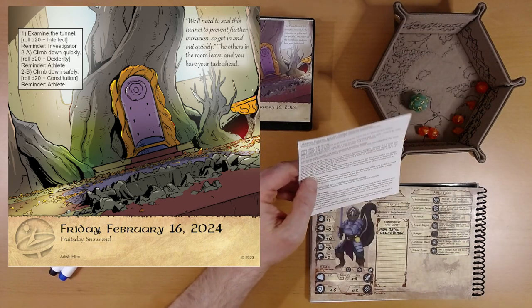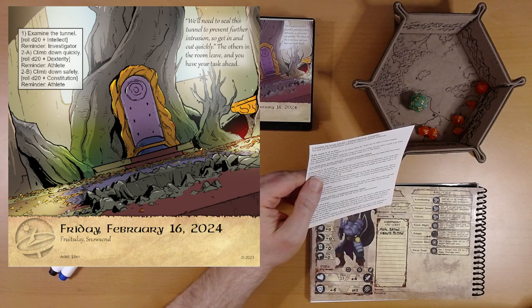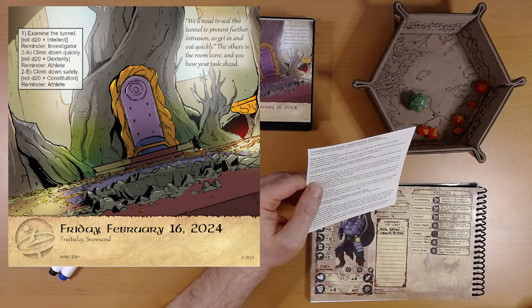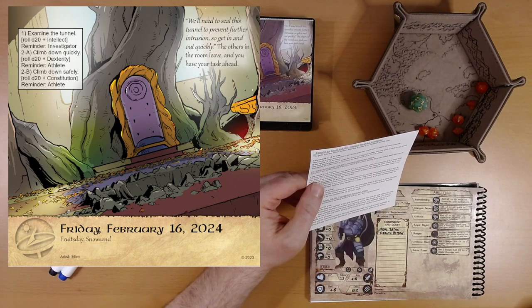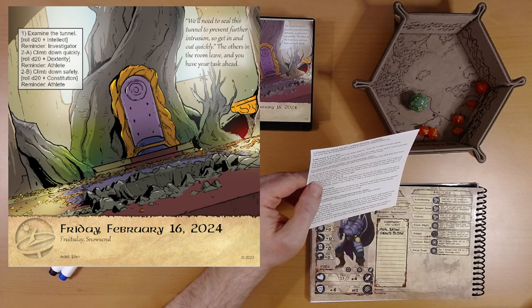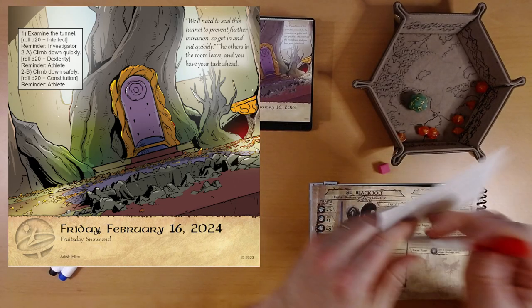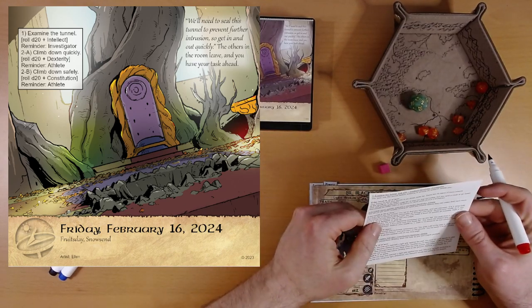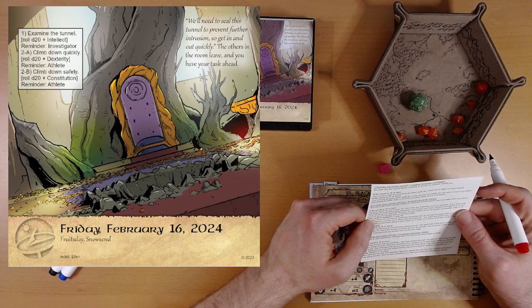We rolled a two. Result is ten or less: 'You aim to get down quickly, hoping to catch the insects before they can make their next move. You leap down into the tunnel, fail to find any footholds, and you plummet. It is a deep hole and drops far.' We are a bird, but maybe the hole is too small to unfurl our wings. 'A shocking sting permeates up through your body. Reduce your health by two.' We're down to 11 from 13.